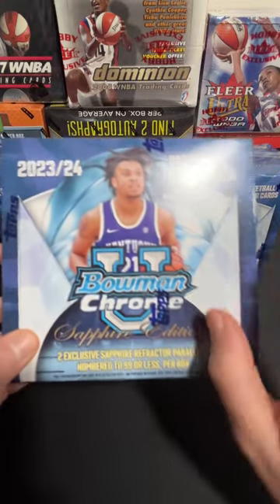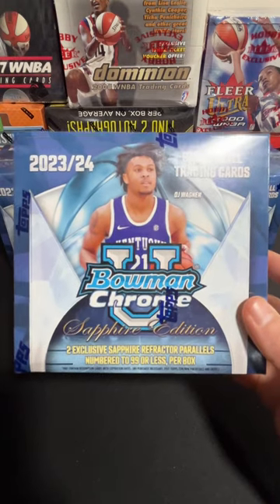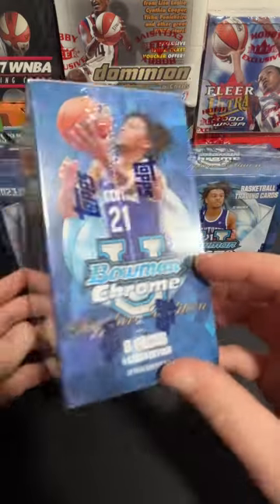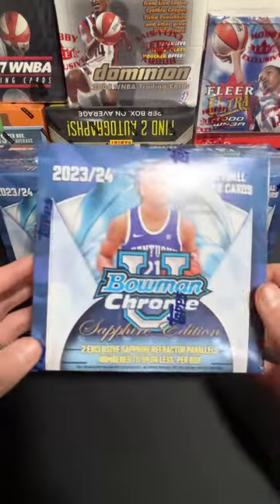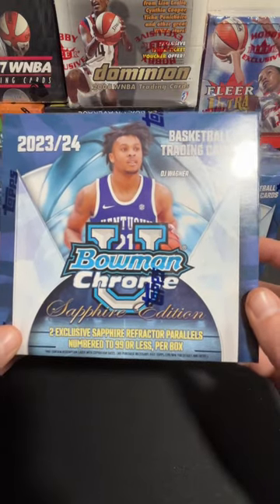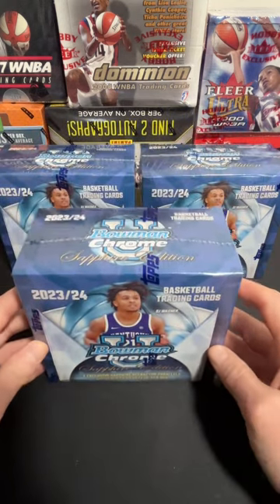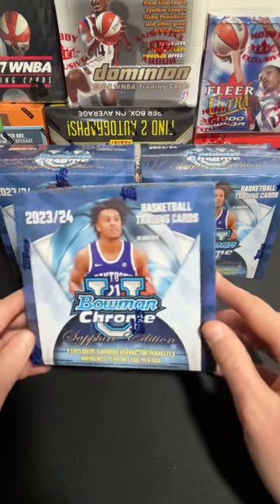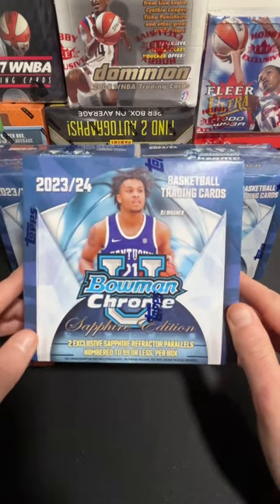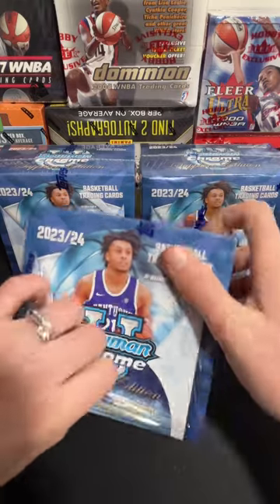These boxes are Bowman Chrome Sapphire Edition — different from the Hobby and the Breaker's Delight we've done in the past. These do not have guaranteed autos, but every card is a Sapphire Edition. They've got the nice blue Sapphire background as the base, and then in each box we're going to get two Sapphire Refractor Parallels numbered to 99 or less. So we're looking for greens, pinks, oranges, blacks, and yellows and golds in here. There are some autos in here — they're just not guaranteed. It's a very selective set of autos, only like 10 or something on the autograph list.